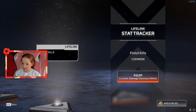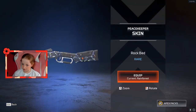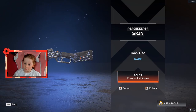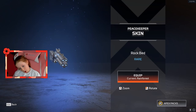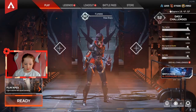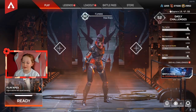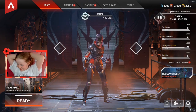We got Lifeline stat tracker - pistol kills. I'm not gonna put that, pistol kills - I'm rubbish at pistols! Got another skin for a Peacekeeper called Rock Bed, and it's rare which is kind of good. Still guys, better luck next time - it's dead rubbish. Make sure to subscribe to my channel, bye!